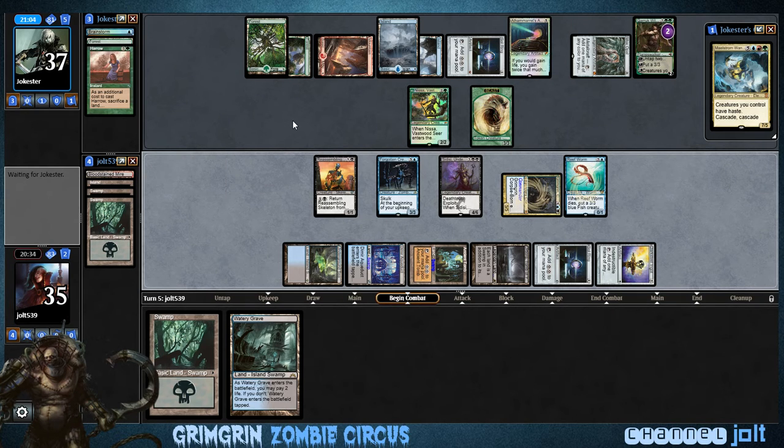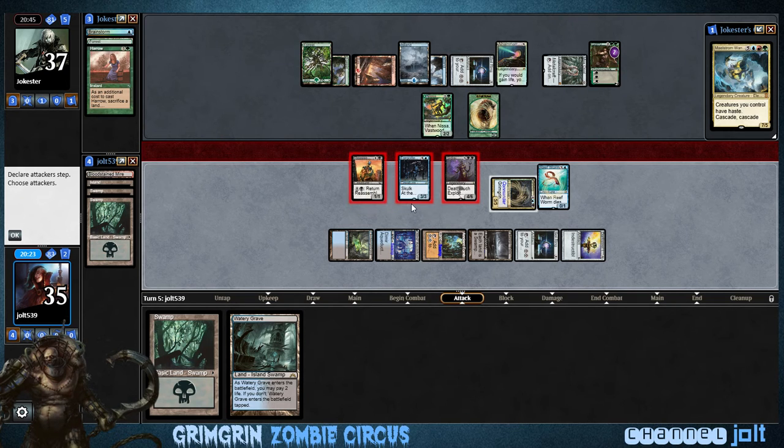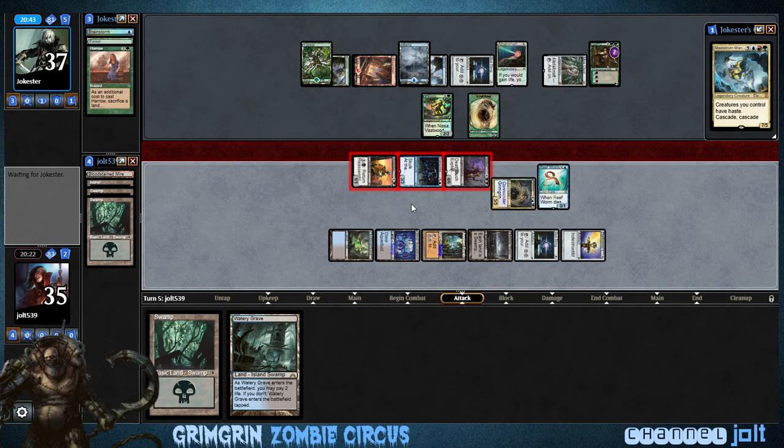That sounds good. So we'll swing in with Forgotten Creation, swing in with Sidisi going at Goreclaw — that way at least one of them will connect. We're going to attack with the Reassembling Skeleton too, and we'll get him back out there for cheap. So we're bringing in the Zombie Squad, coming in hot.